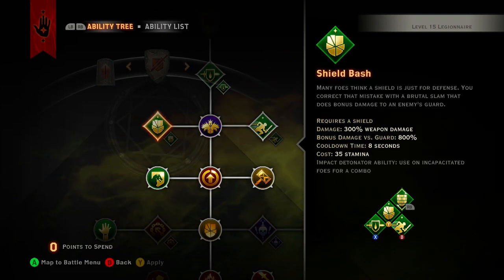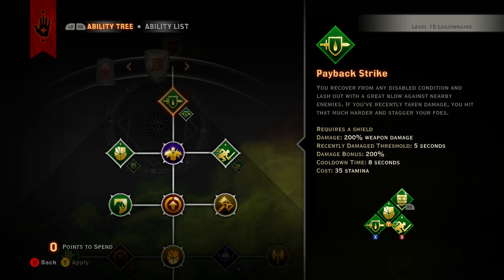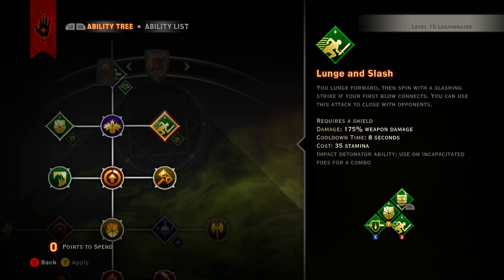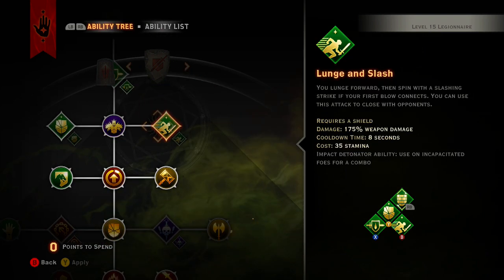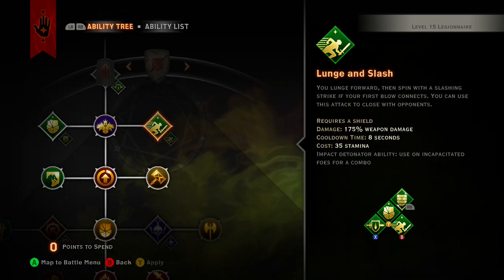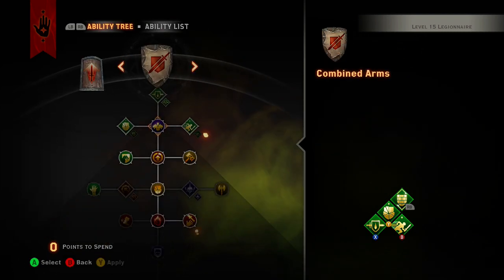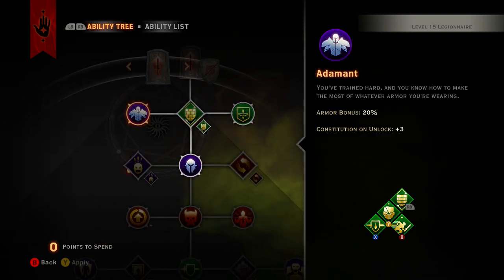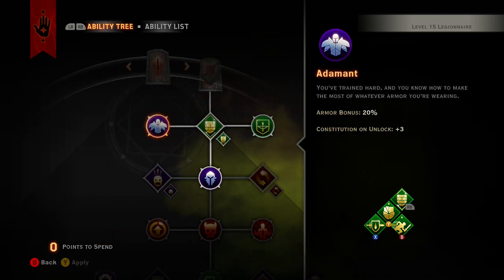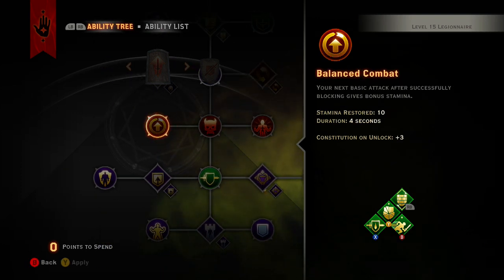Literally, this build is not meant to do high DPS, but Shield Bash is great to knock people down. The current setup I have is actually pretty nice if you want to do some damage — I always do Lunge and Slash, Payback Strike, and then Shield Bash in that rotation and it's pretty sweet. But really you just want to focus on these passive bonuses here — armor bonus, then stamina restored.